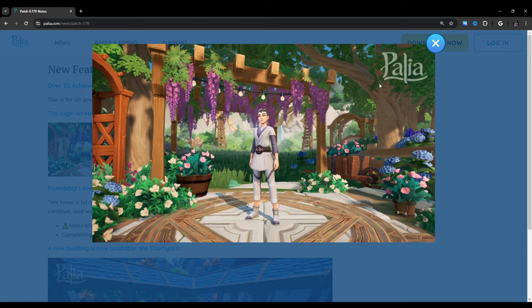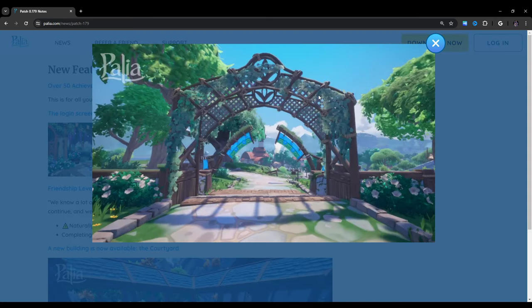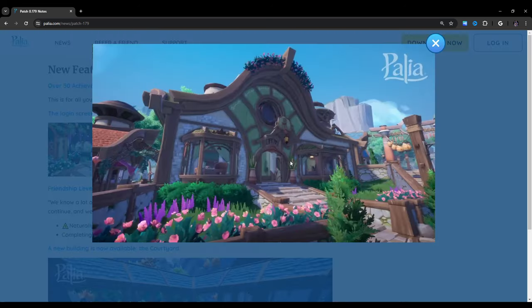So it looks like they added a trellis in the background — it's kind of cool. Around Kilima Village it looks like they added some extra greenery everywhere. This is actually really nice.